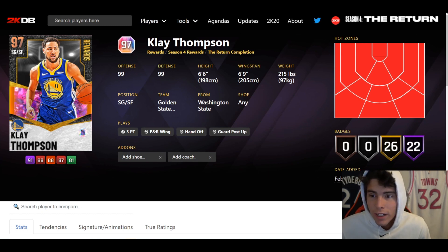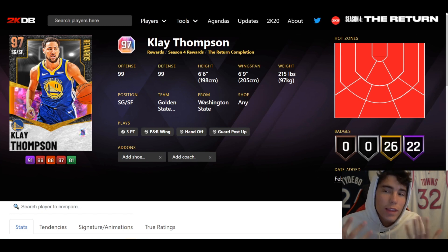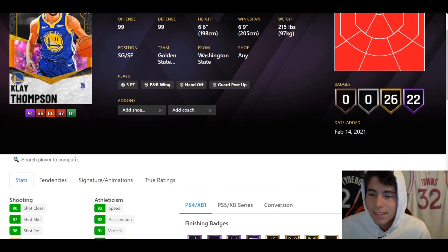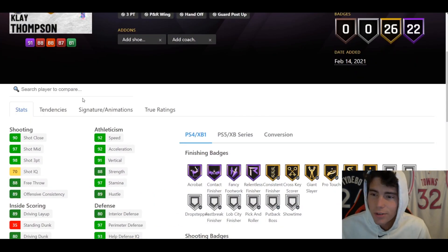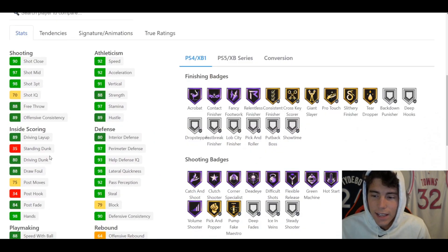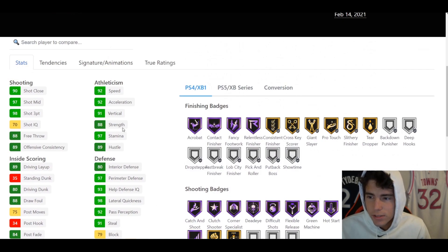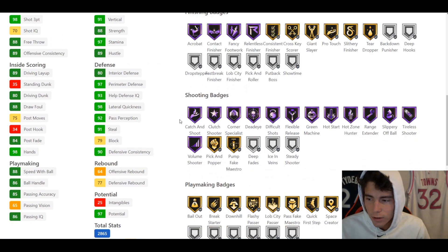He is a shooting guard slash small forward, and we know how many good shooting guard small forwards we have in the game — Michael Jordan, Jack Mayer, Terry Dishinger, T-Mac, all these guys are in one group and Klay Thompson just got added today. The one thing about Klay is he's going to be the best shooter out of all of them: 98 3-ball, 80 driving dunk, 88 mid-range, 86 ball handle, 92 speed and acceleration, as well as 98 lateral quickness.